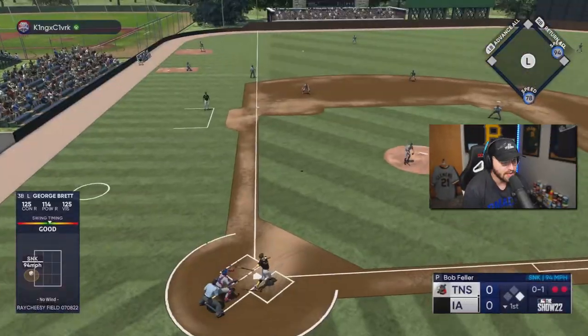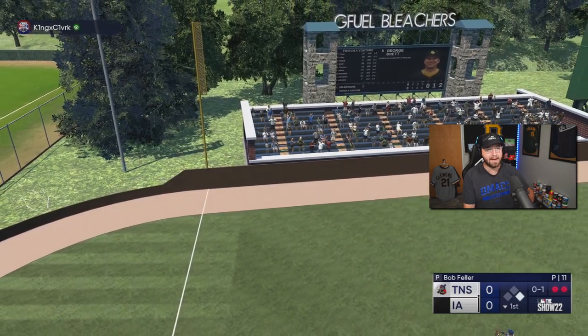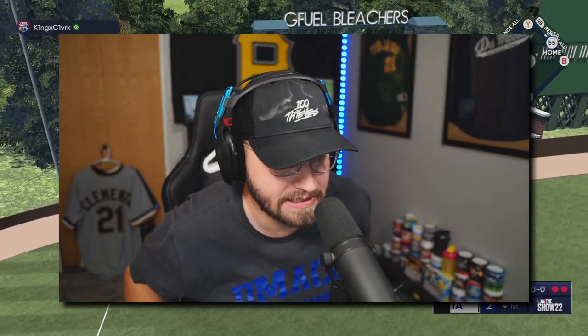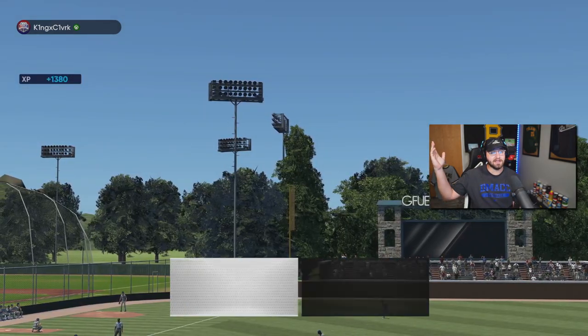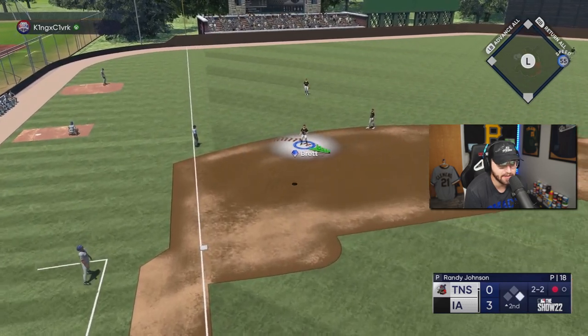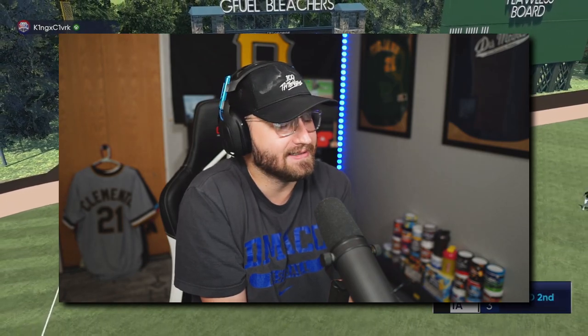Doing debuts on Legend ain't fun, man. Come on George, we're locked in — let's go. Why couldn't that have been Mike Napoli right there? That PCI shot was terrible — we didn't see it. Well, we got three runs, I will take that. Good start right there. Steps balls hit a mile high — that a boy. Beautiful, let's get some more runs. We got three runs in the first inning, I feel good, man.